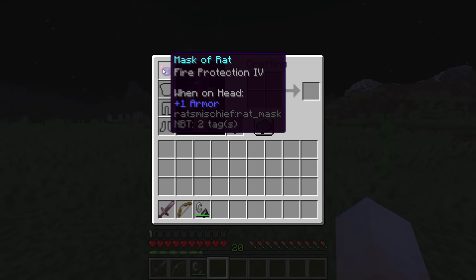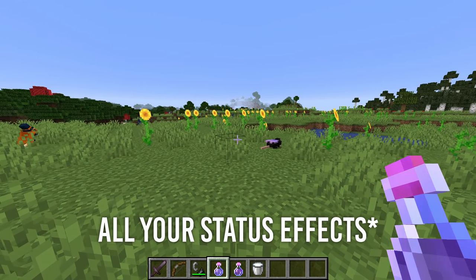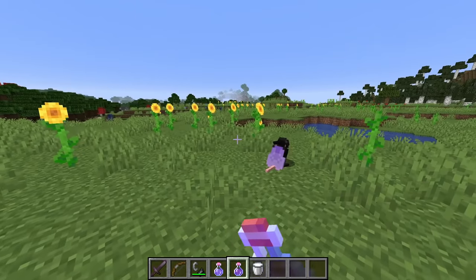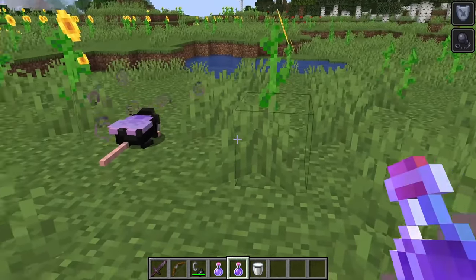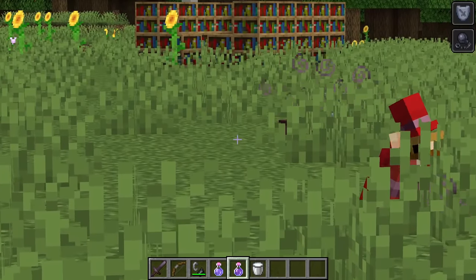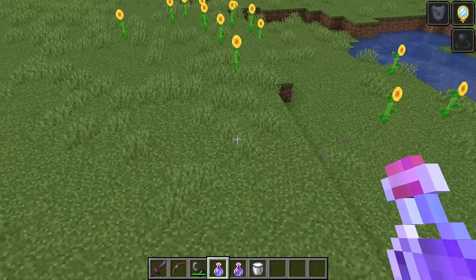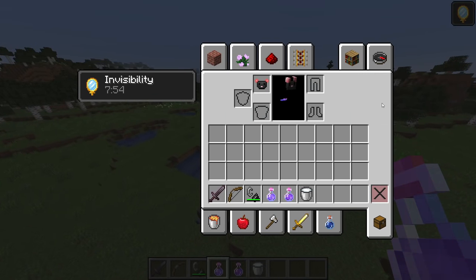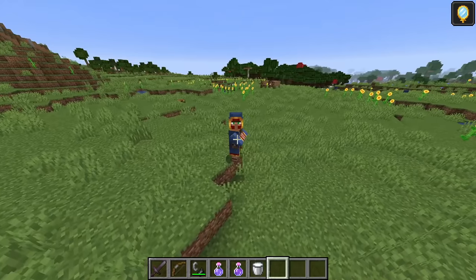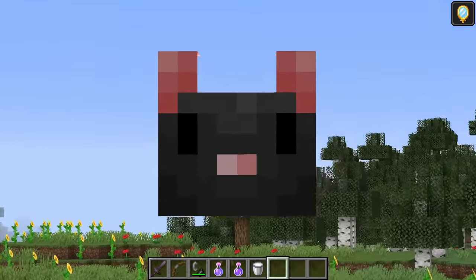Any enchantment you have on that mask will be applied to all your rats. The third and final use of the Mask of Rat is that it will transfer all status effects to your rats. But be careful — that also includes negative status effects. For instance, if I drink this tunnel master potion, my rats should get resistance but should also be slowed down. As you can see, they struggle a bit to come towards me. And if I drink a potion of invisibility, they all start turning invisible. The Mask of Rat is definitely powerful, but hard to obtain since it's not that frequent that a wandering trader sells you one — so always check wandering traders.